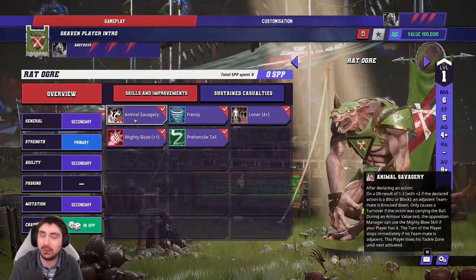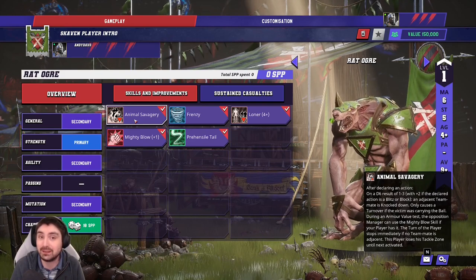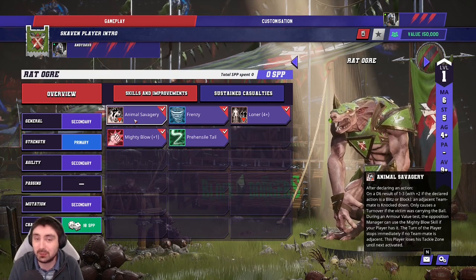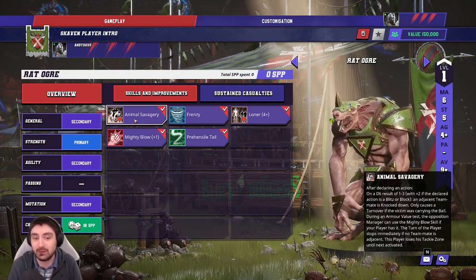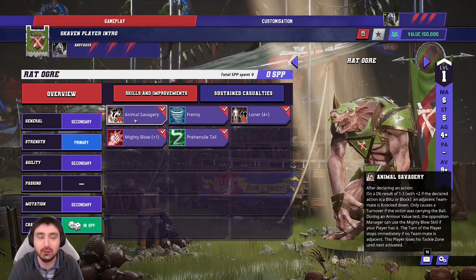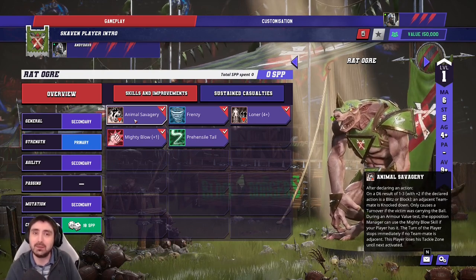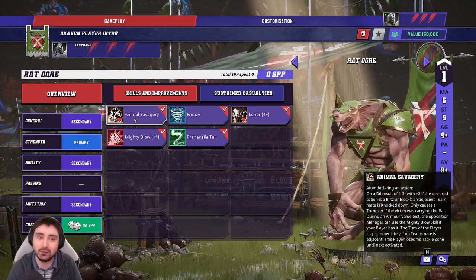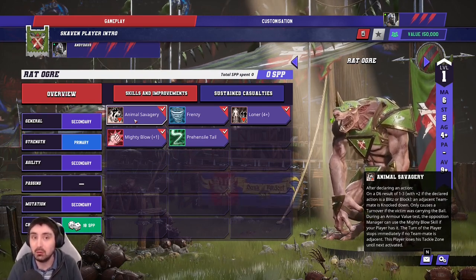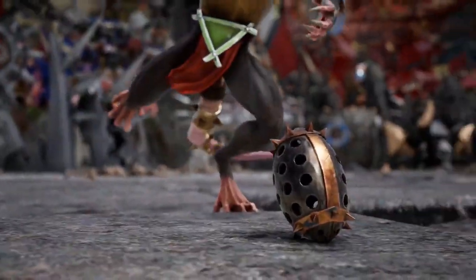It is a double-edged sword, but it means that in a pinch you can guarantee your blitz with a big guy — no other big guy without this trait can do that. It removes a level of unreliability, but I wouldn't recommend doing it every turn or you'll run out of Skaven. It's very useful for key plays like surfing a player, scoring a one-turner, or blitzing the ball carrier. You need to think about player positioning around the Rat Ogre at all times.